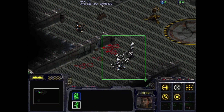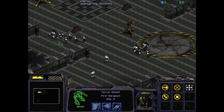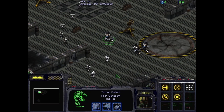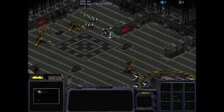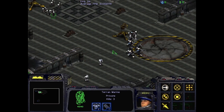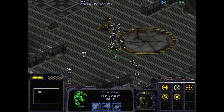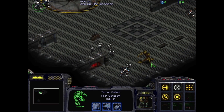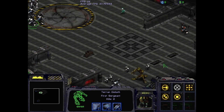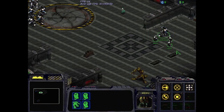We come over, clog up this entryway, kill all of these Marines that are trying to make it to these Goliaths, and then after a short amount of time we start moving our Marines around to grab the Goliaths for ourselves. These Goliaths are important because our Marine force only has 2-1 upgrades, while the Goliaths are at 3-3 — so they're far tankier, can take more shots, and dish out far more damage. We'll also pick up an SCV to repair them. It's very important that we get as many of these Goliaths as we can and keep them healthy as we move through.